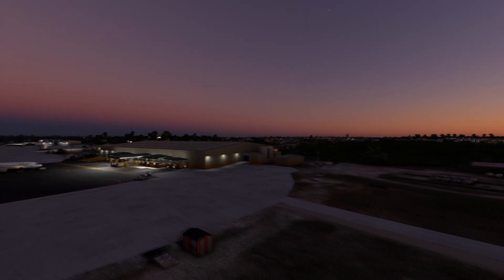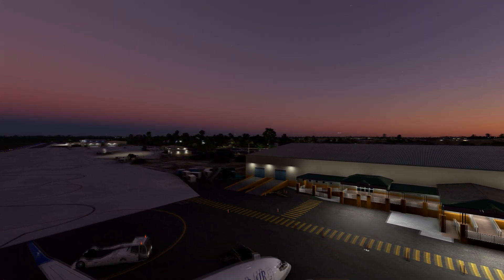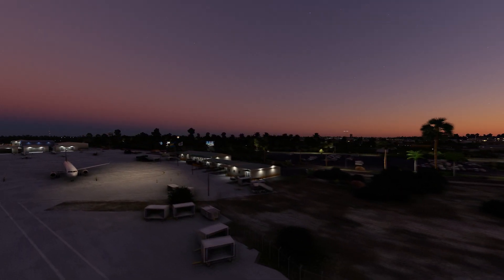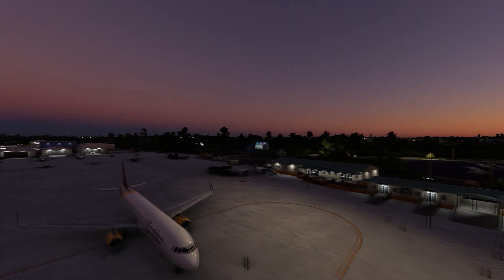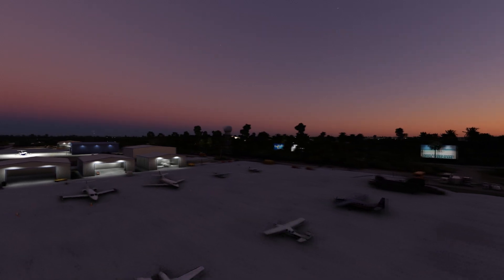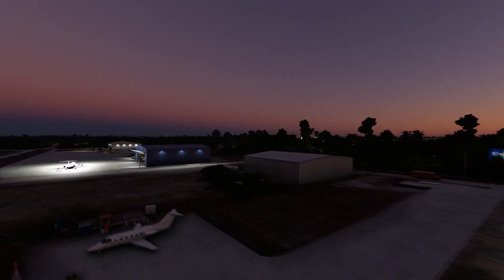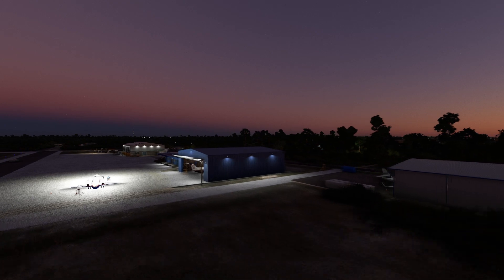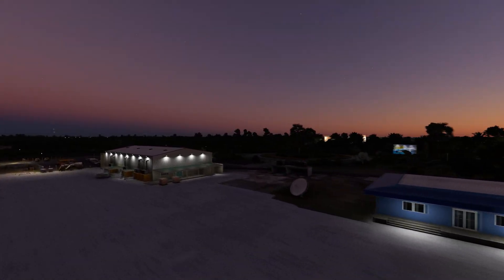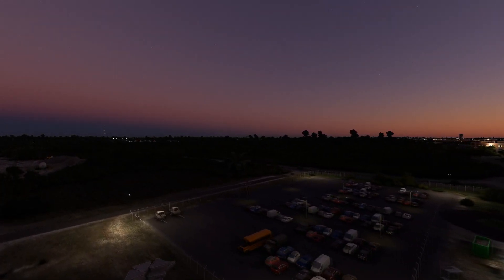A quick pass over the airside of the main terminal area — you get a good look at the lighting, which is lovely. For such a cheap scenery, where they've chosen to do some things and not others — like the loss of the terminal interior — you've got fantastic road texture and lighting that's just as good. It's wonderful. There's one area that's a bit bright — possibly overdone — but there may be a reason for it.